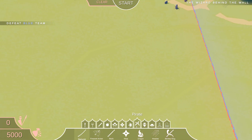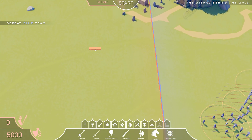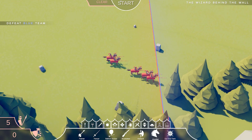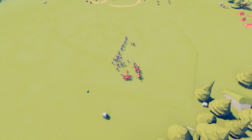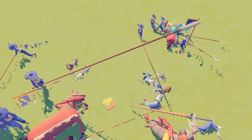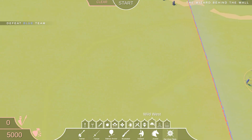It looks like we got a lot of pikemen here, and also the Da Vinci — we can try jousters on one side. Let's see how that goes, now that the wall is broken. There we go! But Gandalf is just really powerful, really powerful. Alright, maybe not the Da Vinci tank.